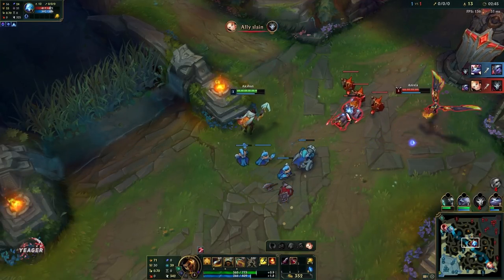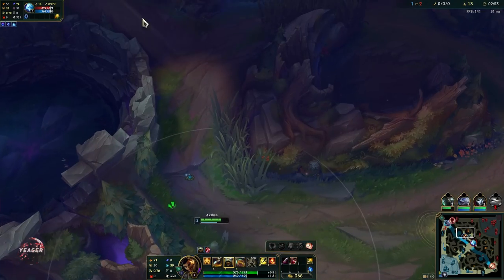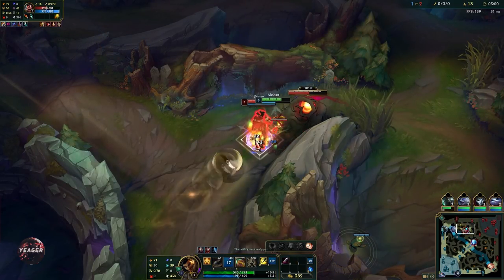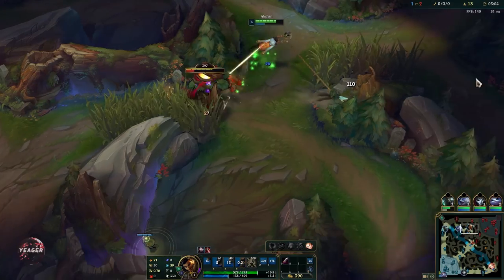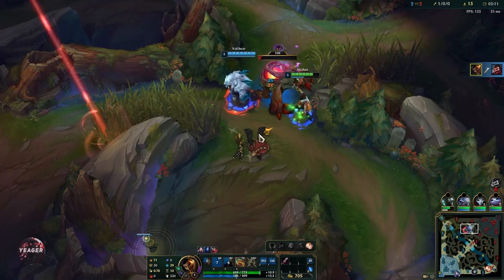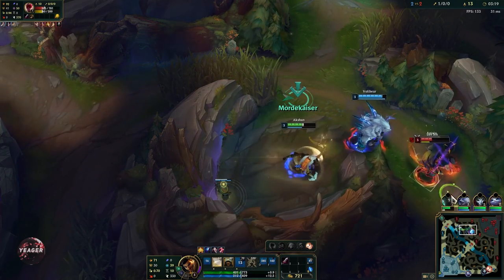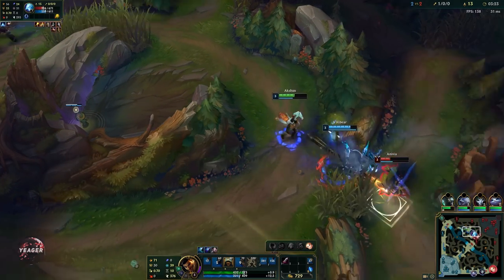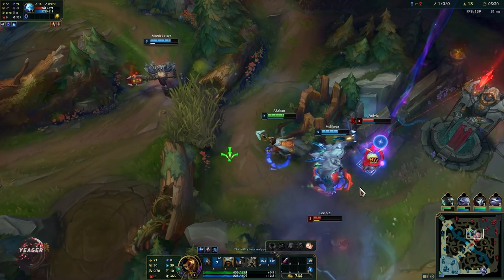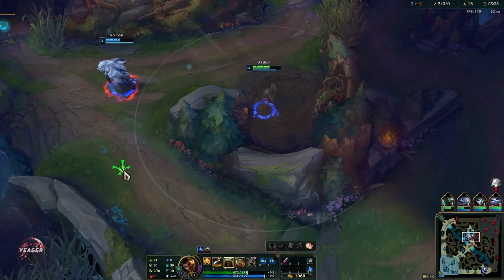Just auto attack poke, and that second auto attack you don't always have to use — if you want to kite people, run back and forth and just use that one auto attack. You can use that W to gank up on people; keep in mind the detection radius is pretty big. This is pretty much how you want to play this champion — it's like an assassin but also an AD carry. The goal is to use that W and stay nearby walls, because then you get permanent stealth. You can see that circle going down when you leave walls, displaying the time you have left in stealth mode.